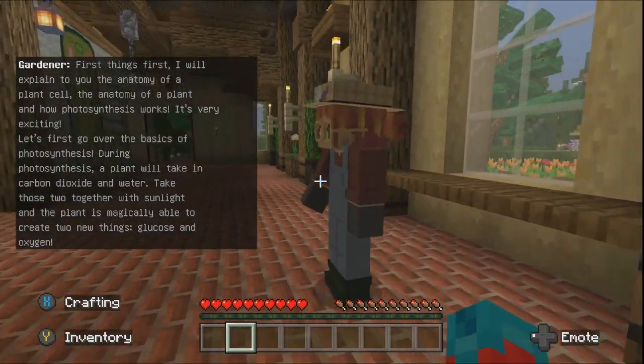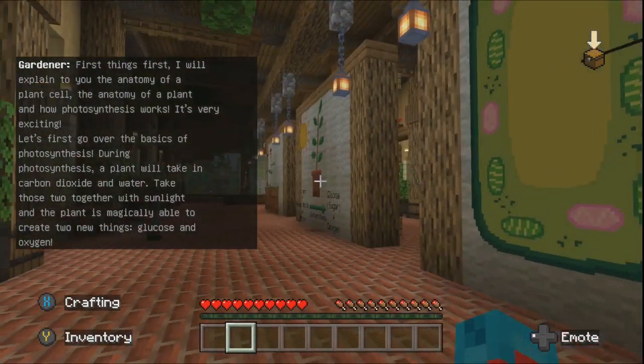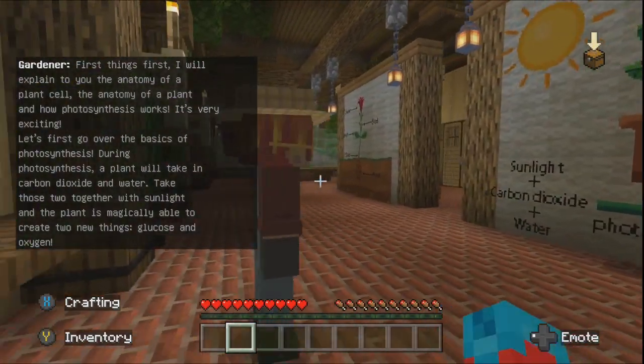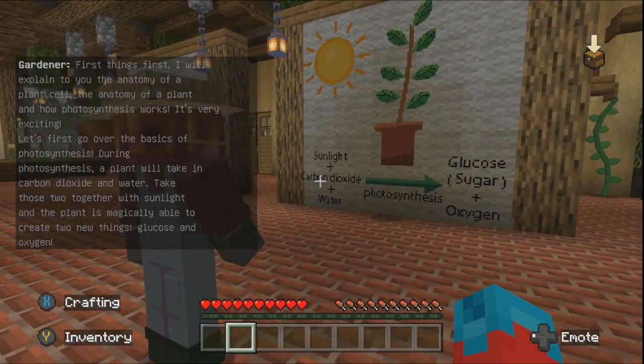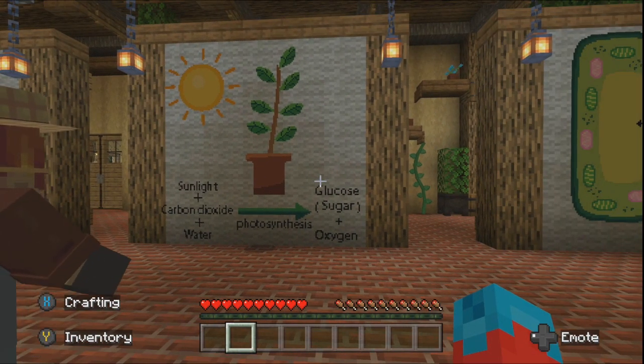First thing first, I will explain to you the anatomy of a plant cell, the anatomy of a plant, and how photosynthesis works. It is very exciting. Let's first go over the basics of photosynthesis.